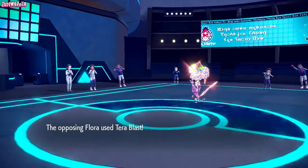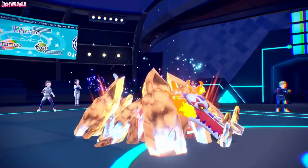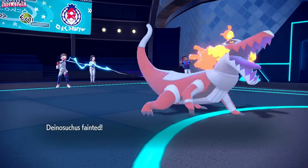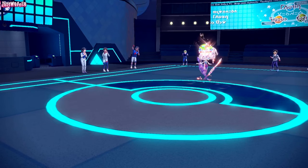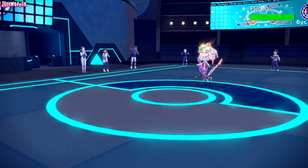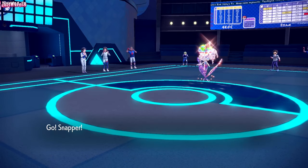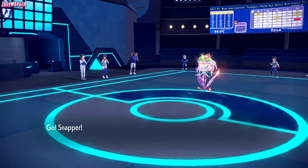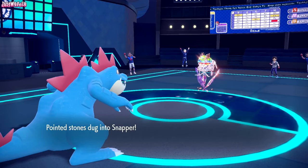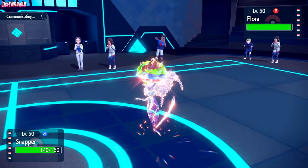We're in a better position now because they've already got one Calm Mind up and they are a Ground type, which means Feraligatr can come in and go straight for Liquidation — no need for Dragon Dance or anything. This Liquidation will 100% take out this Florgis. Feraligatr digs in, and we go for Liquidation. They stay in. Florgis does go down. Looking at their team, they don't really have a good switch into Feraligatr, which is absolutely amazing for us.